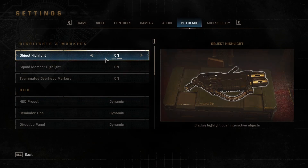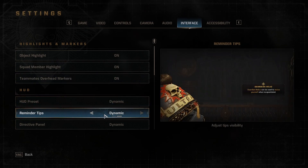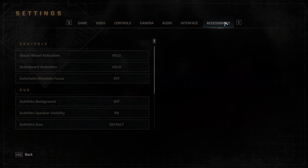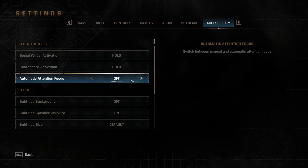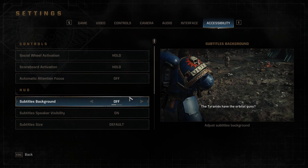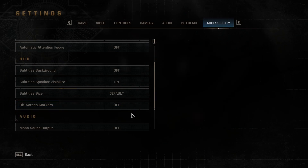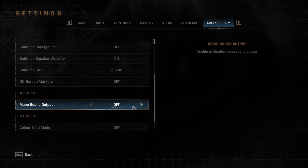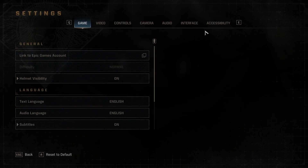Next is audio, which we're not going to touch at all — we'll leave that until we've played a few missions. After that, we've got interface: different markers, highlighters, and presets for the HUD. Then accessibility — there's a social wheel which you can hold or toggle, and automatic attention focus, which I'm going to turn off because I'd rather choose to look at something myself rather than having it automatically zoom in during a fight. You've also got HUD subtitles, off-screen markers, audio options, and a colorblind mode, which I really like. And that is pretty much the settings menu.